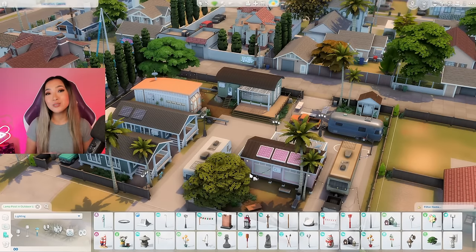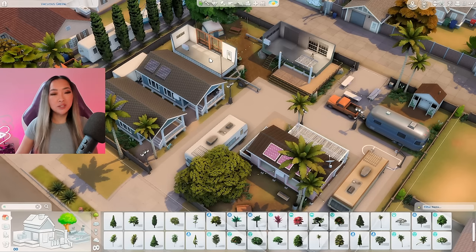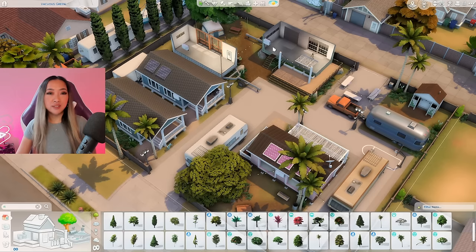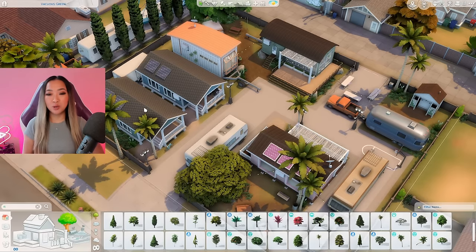Let me know which home you like best, and also let me know if I missed any activities that might work in this space. So each one of these trailer homes is going to be catered towards a different artistic career path. This trailer in the corner is going to be for an aspiring actor. This green trailer home is going to be for an aspiring fashion photographer — I imagine on the side they're also doing paparazzi pics. The pink mobile home is going to be for a YouTuber or lifestyle vlogger. This one over here is going to be for an aspiring music producer or musician. And finally, this home will be for pro gamer streamers. I hope that's a good spread of different careers — and if the interiors turn out nice, I might actually end up using this lot.